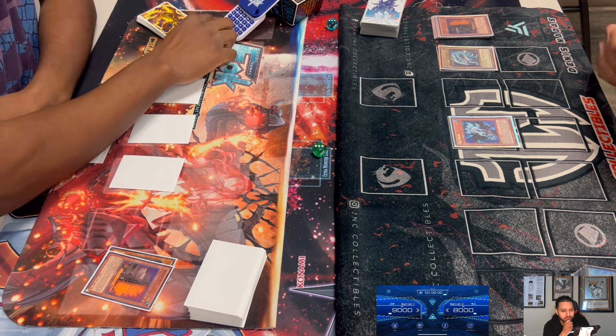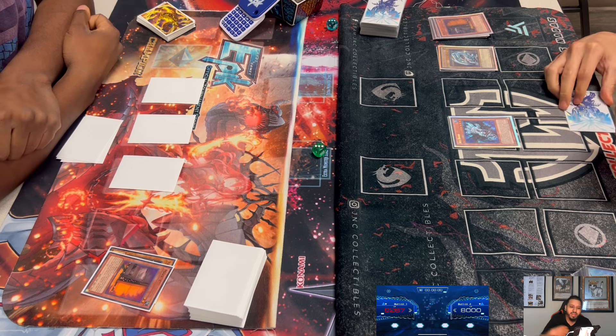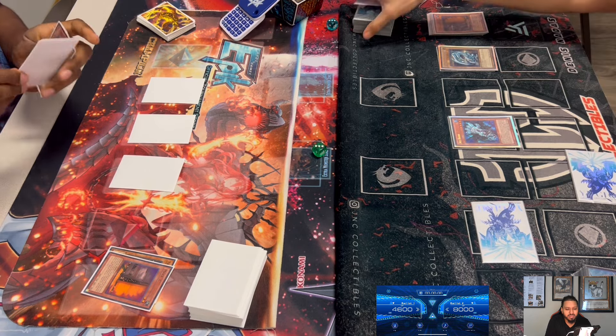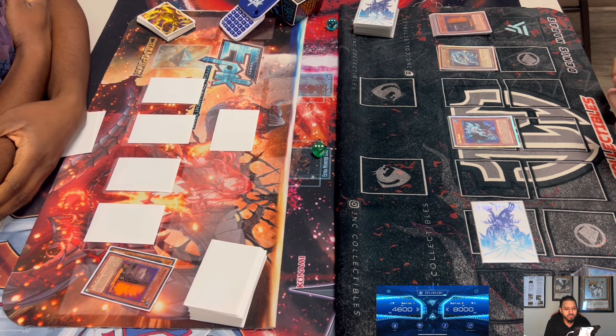Dennis brought out Blue-Eyes, hitting Crane for 2400 — already half his life points. Dennis sets another monster, probably a hand or a Flamvell Guard. Crane sets another back row. Dennis probably realized he's playing against HAT so he thinks he won't need Maxi that much in this matchup. The question is whether Dennis can Special Summon Blaster — he'd need to banish a dragon from his hand.